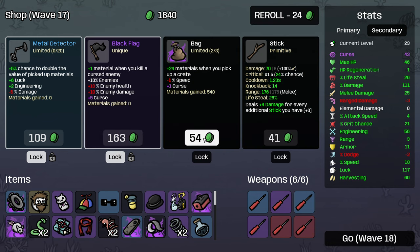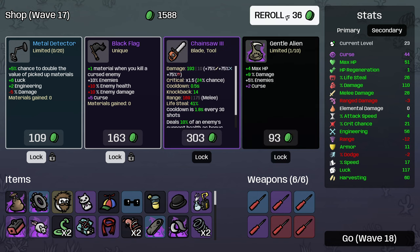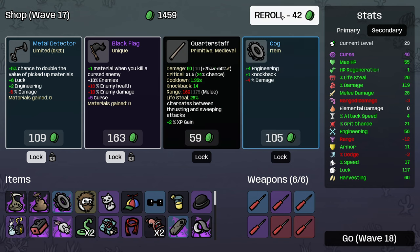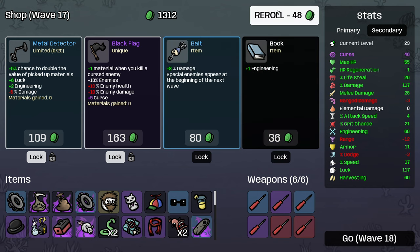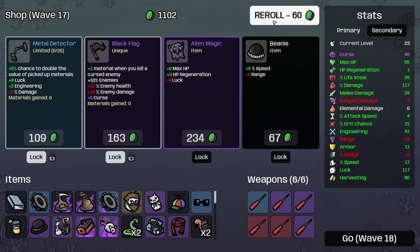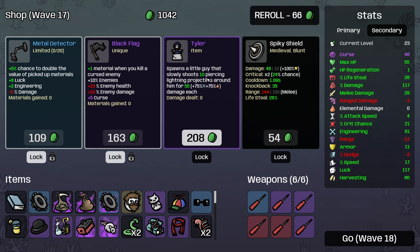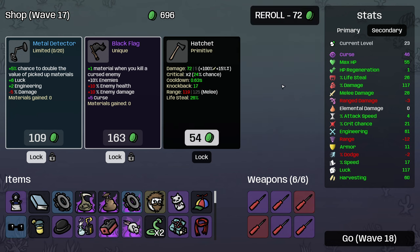Wow, that's a lot of materials, lovely. That's more enemies. I'll just take that as it is. That's just engineering - that's beautiful. Ooh, this guy scales off engineering. This is Tyler. Oh, it's Alexa. Hello Alexa. I'll bring you along for the ride.